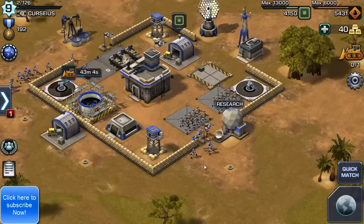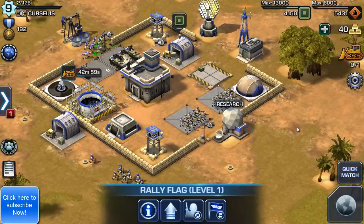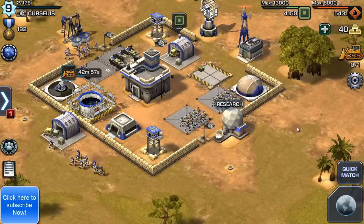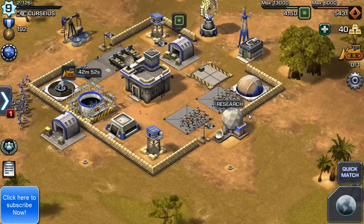You also want to put your rally flags on the opposite ends of your base and set them to patrol so that they run back and forth, making it harder for the enemy to decide where to deploy.